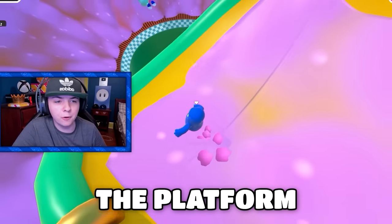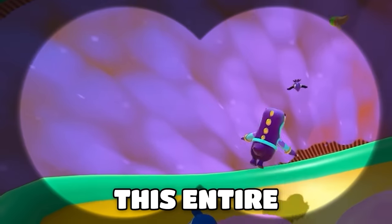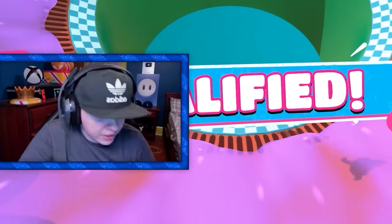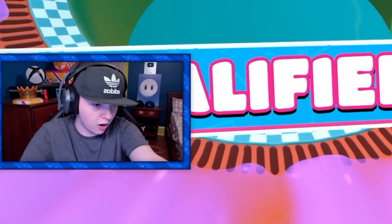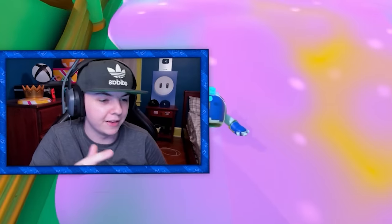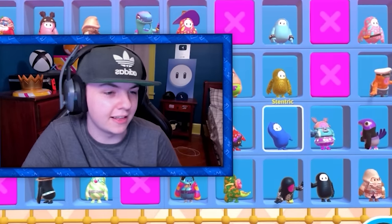Look at the platform at the bottom — this entire bottom ring is orange underneath the slime. So I have to jump straight to the finish. Because yeah, all that platform underneath the slime down there is orange. But there we go, we qualified. I'm glad I had that memorized — I play a lot of Speed Slider.